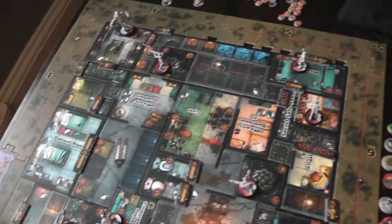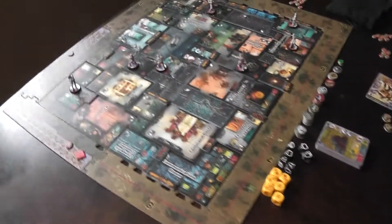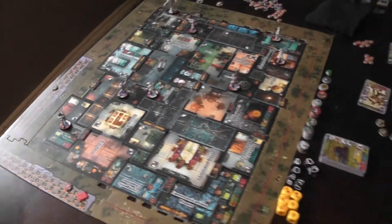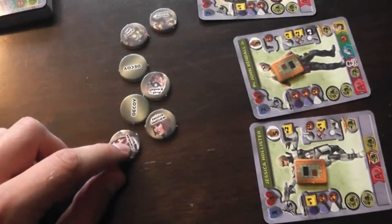Hey guys, so here we are with Earth Reborn Scenario 6. You can copy this map from the scenario book. In terms of character placement, the Solomite player was given his 5 characters, their markers, and 2 decoys to work with, and he can place them anywhere on an indoor space.